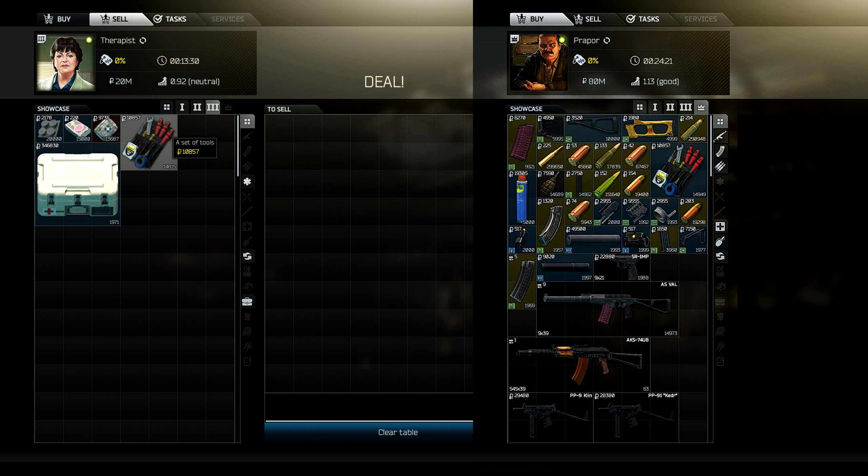Hey guys, Wolverine here on Tarkov. On this episode I am covering Mechanic Part 1 and I'm going to be showing you how to do it. All you need is two sets of tools, which you can get from either Prapor, Loyalty, or Therapist Level 3, and go into Factory.